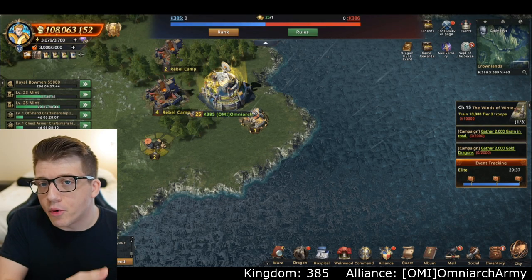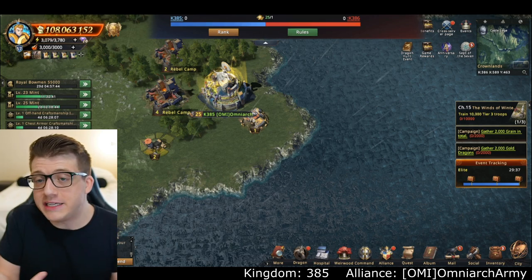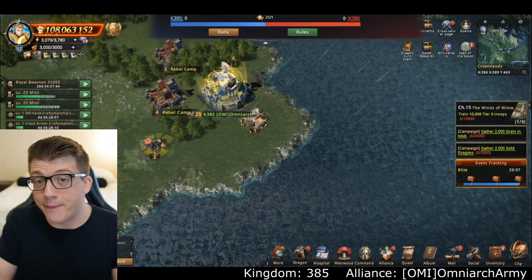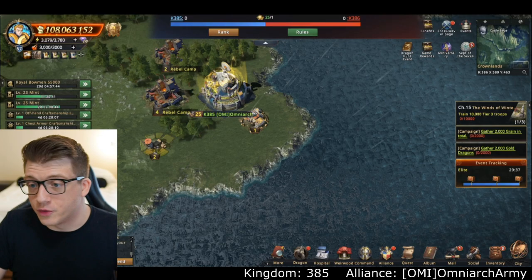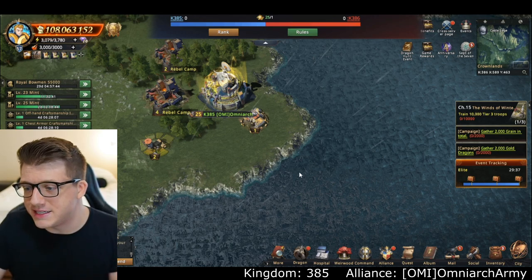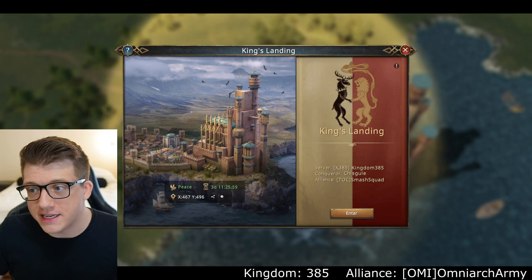When you teleport into the enemy kingdom they put you randomly on the map, so without me streaming he would have no idea where I was unless he manually looked through the entire map. It's a very large map so there would be absolutely no way for him to find my city unless my random teleport was really unlucky. Luckily, as you can see here, I'm just in the middle of the trees next to a beautiful lake — the game really does look beautiful.